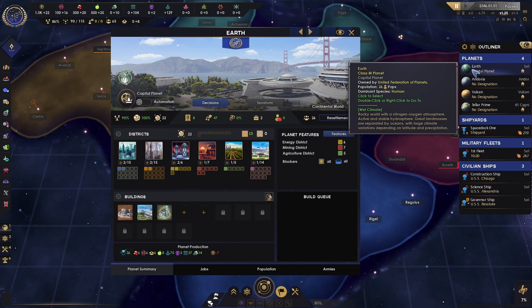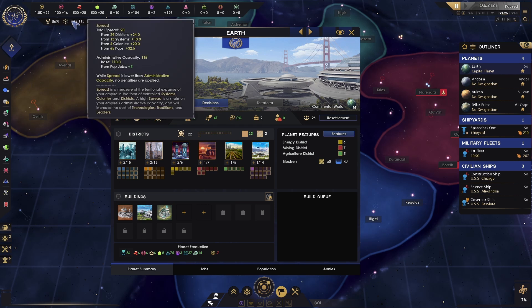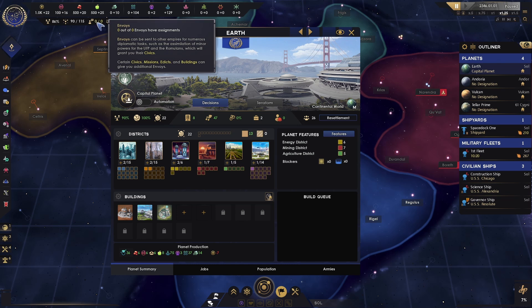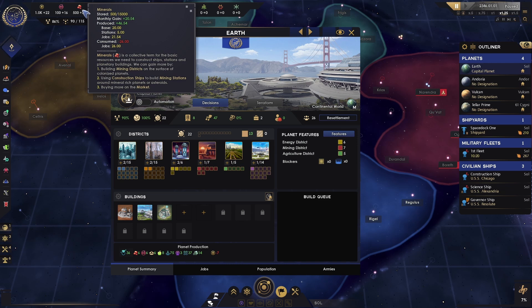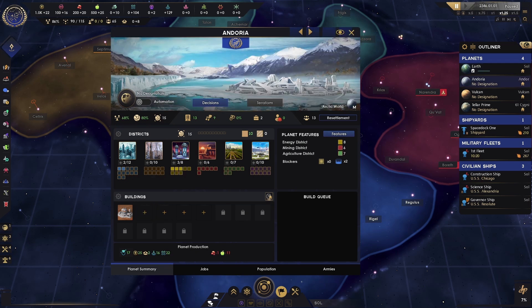Let's go ahead and go through our planets. Our empire stability is 86%, which is pretty good. We have our spread, which indicates whether we've grown too big for our own good — that can be difficult to manage and we need administrative capacity for that. We don't have any envoys yet, but once we get those we're going to want to assign them. We definitely want our mineral economy to be as strong as possible, so I'm going to go ahead and add a mineral district on Earth. Then we click the arrow to go to Andoria — I'd like to add another one but we're lacking the minerals.